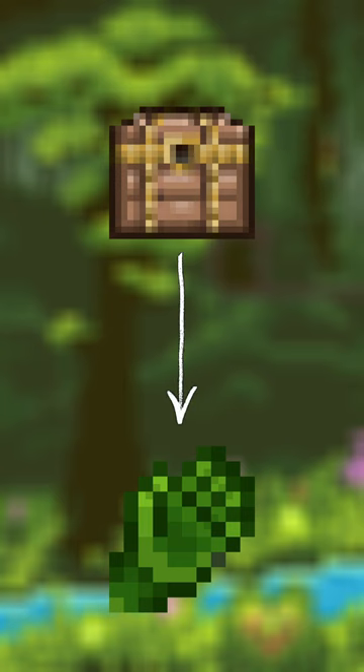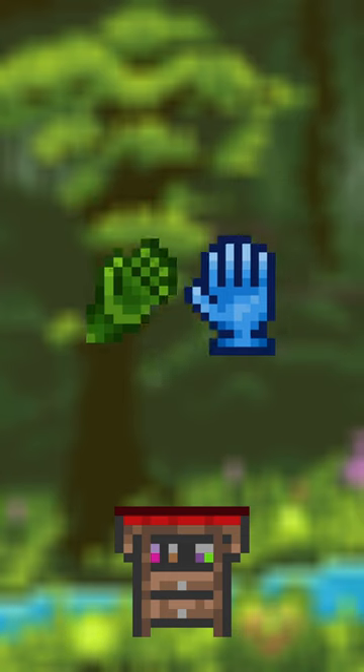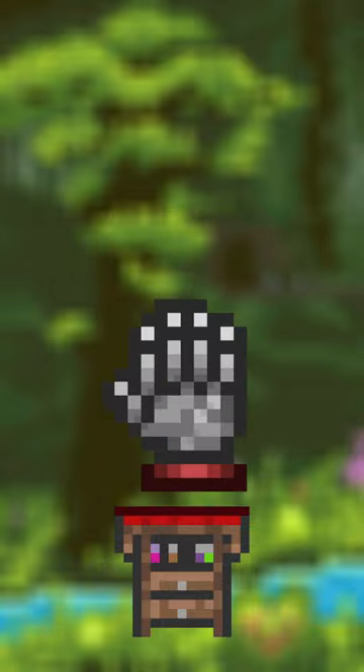Then obtain the Feral Claws from 20% of Ivy Chests in the Underground Jungle, and the Titan Glove from 17% of mimics. Mix these two to get the Power Glove. Now mix the Avenger Emblem and Power Glove at a Tinkerer's Workshop to make the Mechanical Glove.